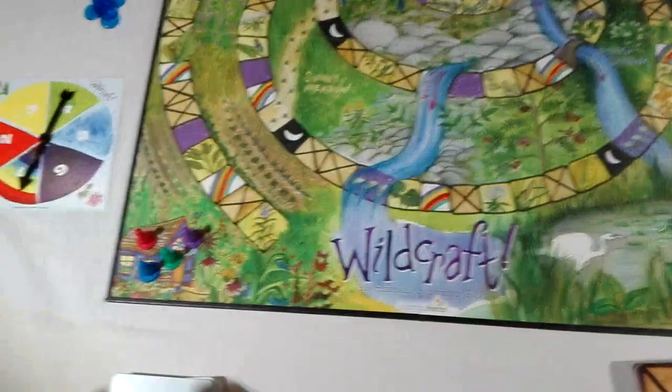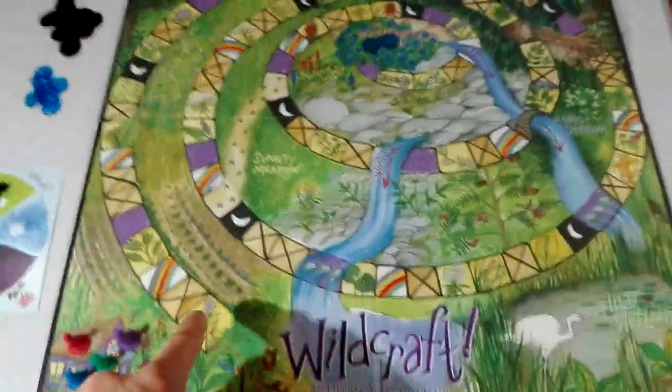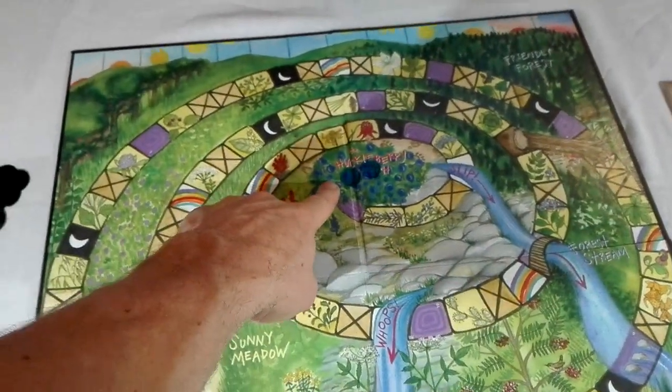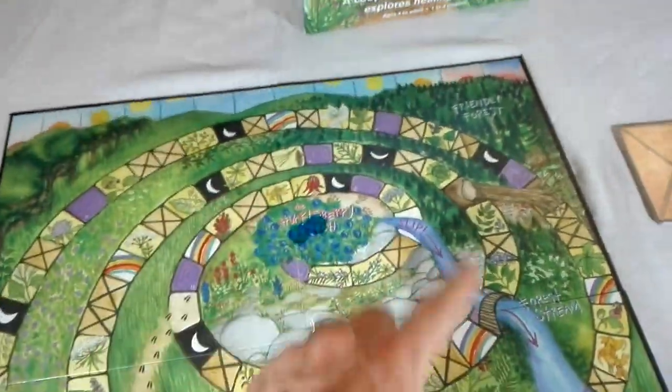Down the bottom here we have grandma's house, where you and your pieces start, and you need to work your way up the mountain until you get to the top — to the huckleberry patch. Here you need to pick two huckleberries per player, then work your way back down the mountain.